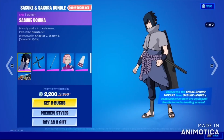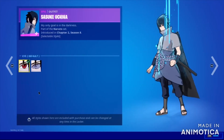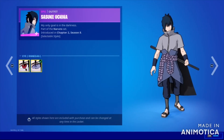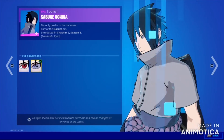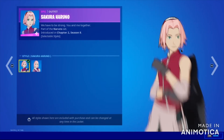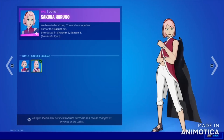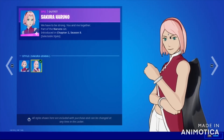Let's jump to the next one — the Sasuke and Sakura Bundle. Here is Sasuke; it has another style too. Look at his eyes — there is so much detail here, his red eyes. And the other style has multiple eyes. Beautiful. And Sakura Haruno — I think I like the first one more than this one.